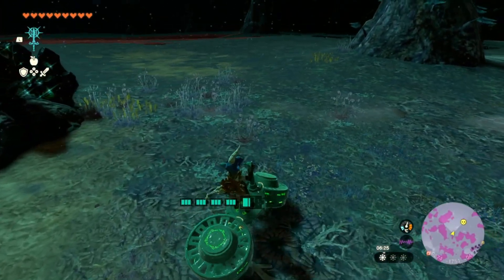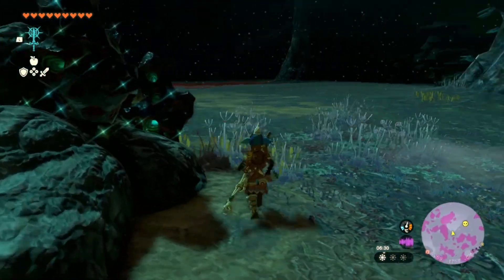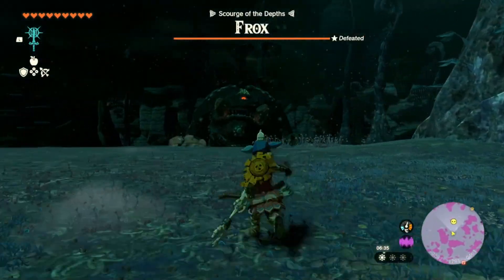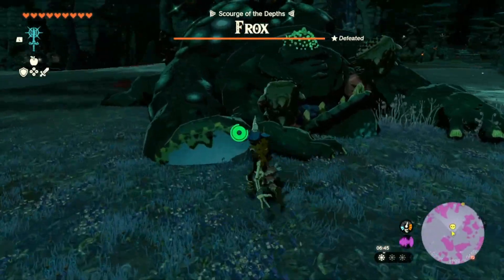Here is a zonite ore deposit, which is normally next to a frox, which is our next boss. Aim for the eye and jump on the back once done, and destroy the ore deposits on its back to kill it.